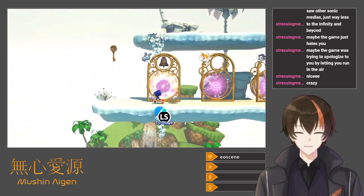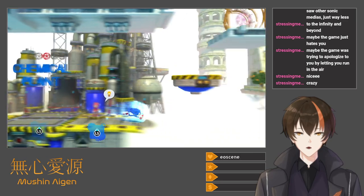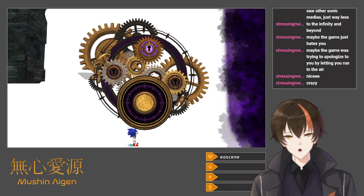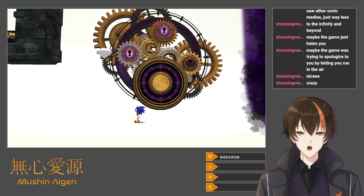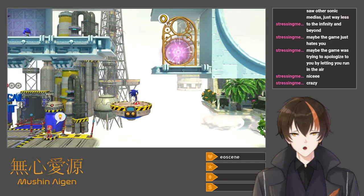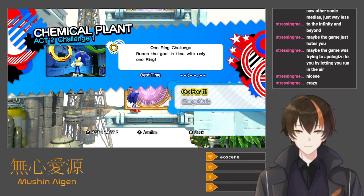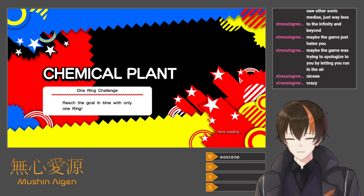That's the Splash Hill Zone from Sonic 4 — another boss key. Challenger waits in Chemical Plant. I wonder if I have to unlock them for both Classic and Modern — we'll see. Go in town with only one ring. I wonder where in the level it will start. Take good care of it and avoid taking any damage.